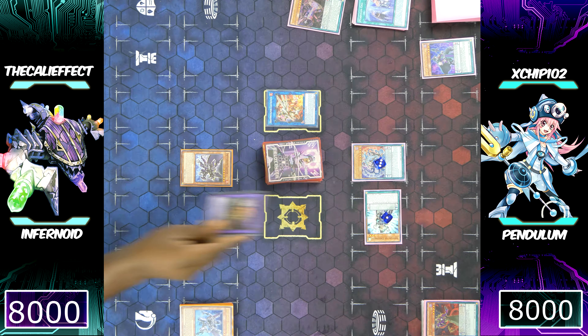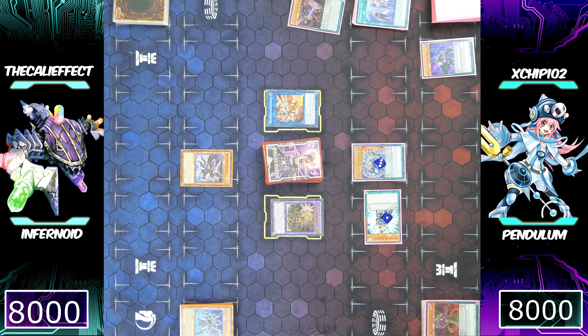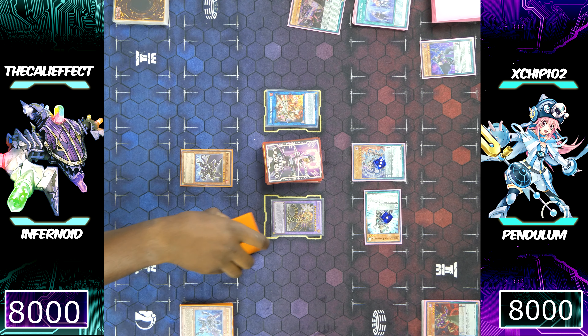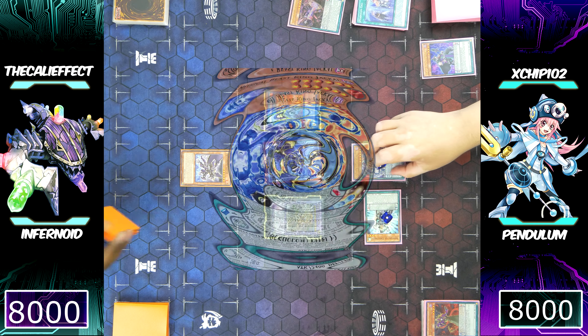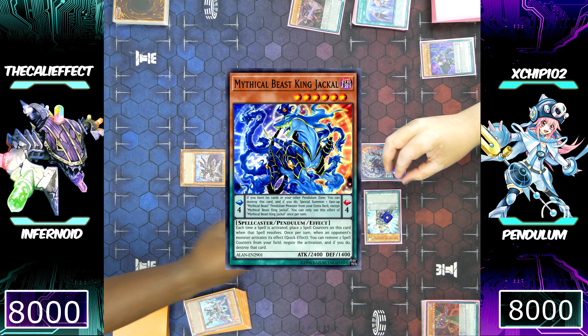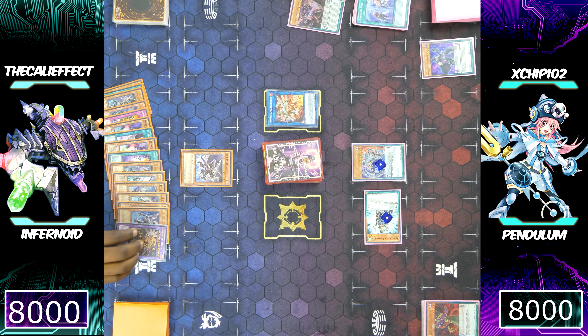Infernoid Tierra hits the board with amazing effects: first, it can send cards from the extra deck or the deck to the graveyard. Chip is well versed with the Infernoid deck and knows I'm going to send Elder Entity Ntss, which will destroy his monsters. Chip is forced to use Mythical Beast Jackal King to negate the activation of Tierra. But now that my monsters are lower than rank eight, I can special summon any Infernoid monster I want from my graveyard.